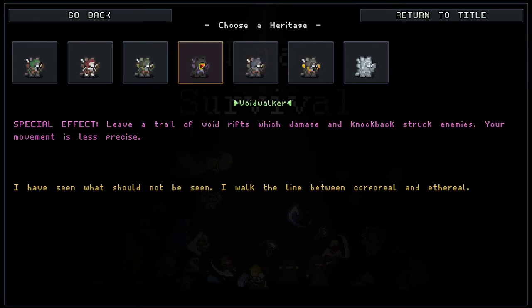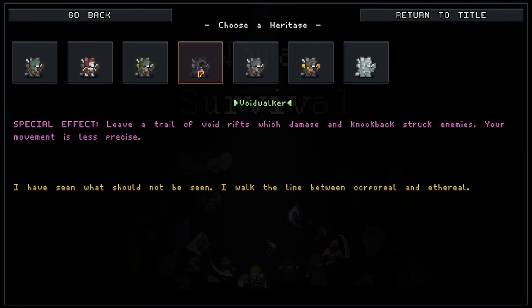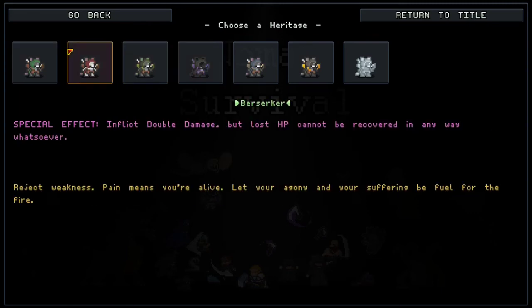The Voidwalker is actually a pretty good choice for the Rat Folk Archer, mostly because the class has issues with clear early on. By choosing the Voidwalker, you'll get to deal damage when enemies run into you. It's not a ton, but it's enough to get you through those first five to ten levels and help you get your feet under you. The Berserker is definitely a class I don't recommend unless you're very comfortable with dodging. It can work really well because you are one of the few totally ranged characters, but I don't really recommend the Berserker for the Rat Folk Archer.